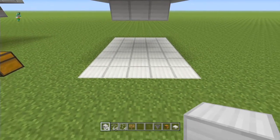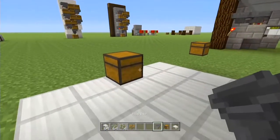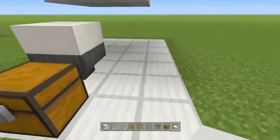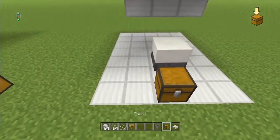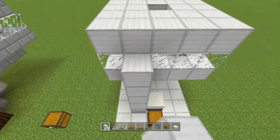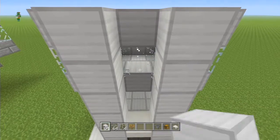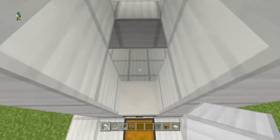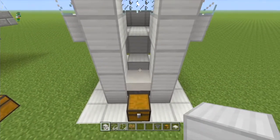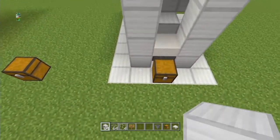For the next part come around to the front of the build and in the center place your chest. Then around the back, crouch and place your hopper into it. On top of that place your half slab, then build up the sides one, two, three, four, five, six all the way to the top. Delete these two blocks here, and then in this gap place two more blocks — this is where one of your dispensers is going to sit, but we'll do that in the next stage when we come to the redstone.